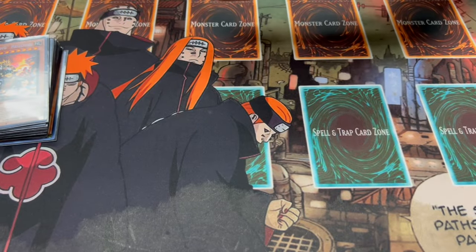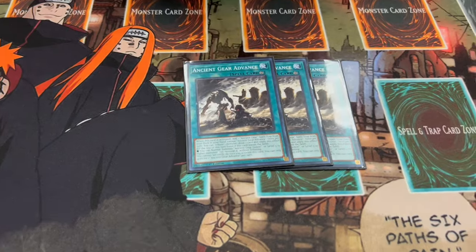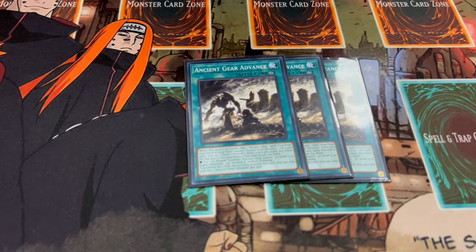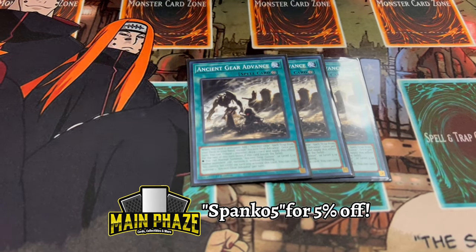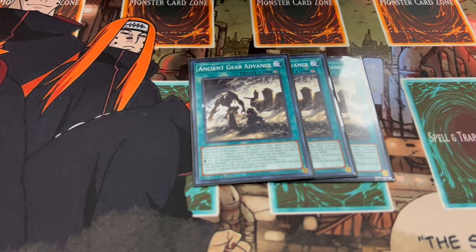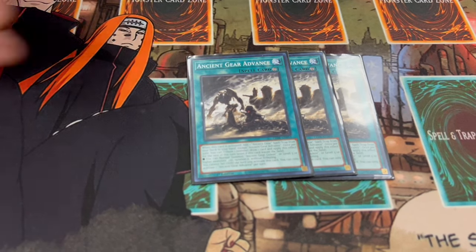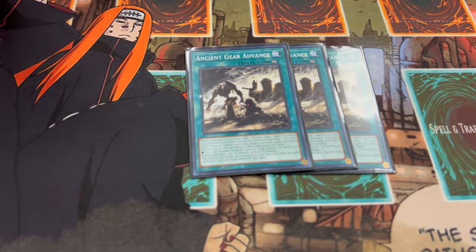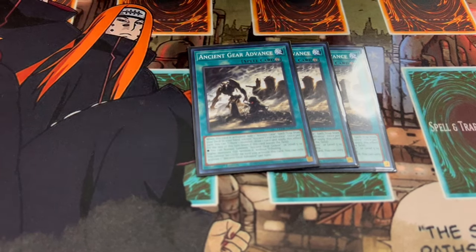One of the most broken cards for this deck is three Ancient Gear Advance. When activated you add an Ancient Gear spell or trap from your deck to your hand. You can also tribute a monster to draw a card, and once you use that effect you can normal summon an Ancient Gear Golem or level 5 or higher Ancient Gear monster without needing a tribute. The important part is tributing for a draw and adding a spell or trap.